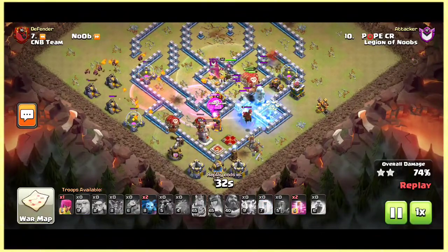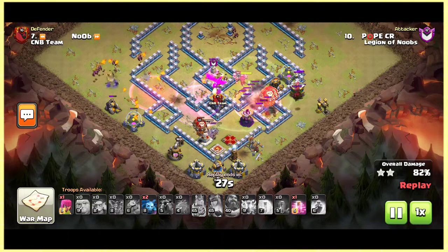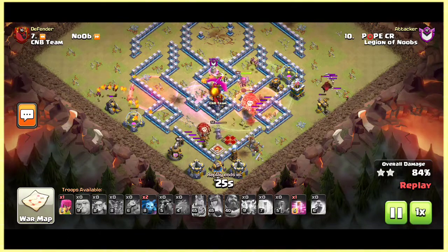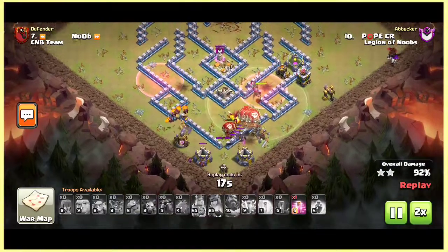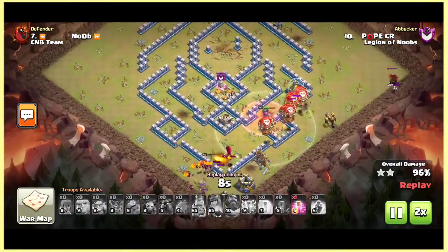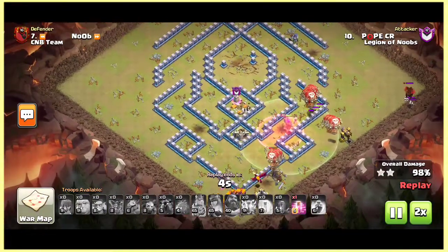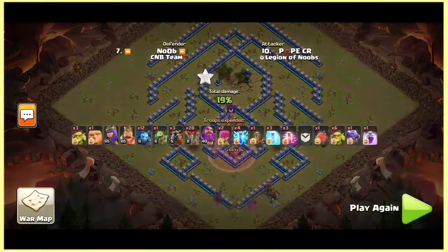He has two more haste spells and drops one haste spell. Let's watch at 2x speed because nothing is left in that base. The base has been crushed with the zap LaLoon by Popcr. Now we'll have another attack strategy.